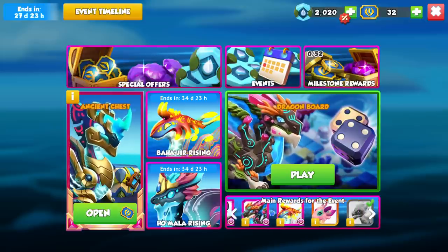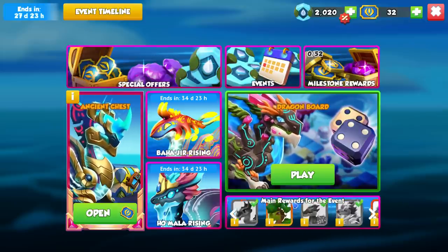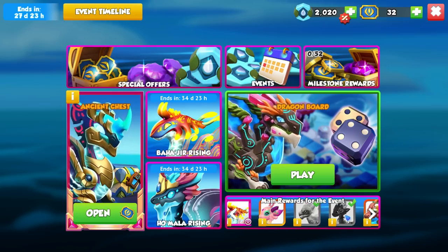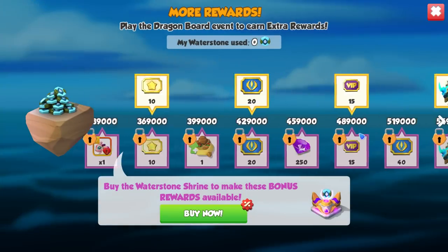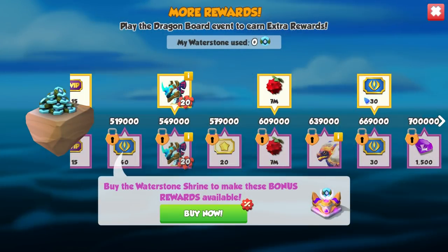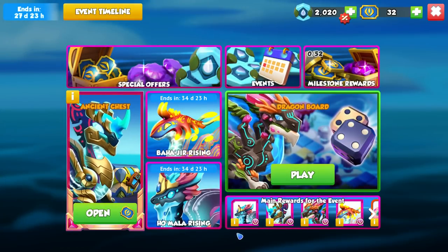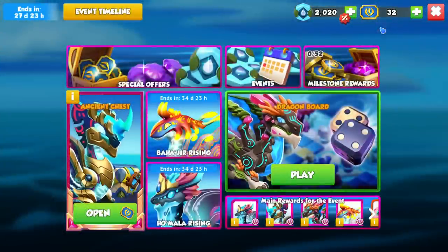In the bottom right section it shows every single dragon coming out in different events for the whole month — dragons like Firestar, which is part of the milestone rewards at 639,000, and Ancients like Momotu, which is also part of the milestone rewards.